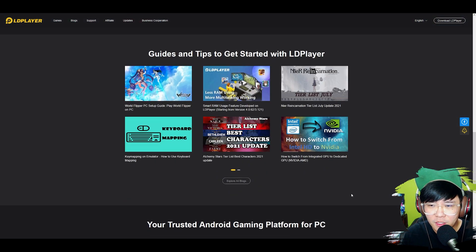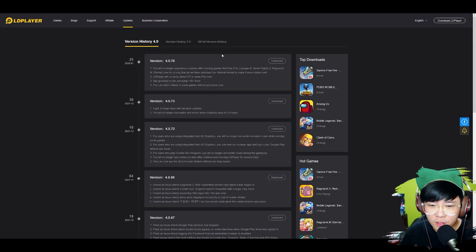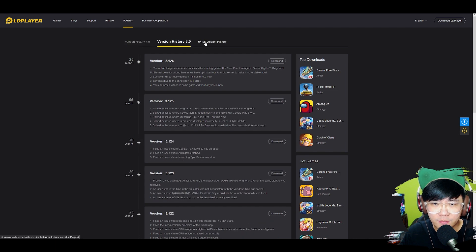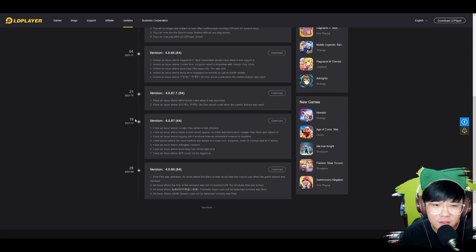You will come here — ldplayer.net — and then just click on Updates, or you can Google for LD Player version history. Version history — and then probably don't download the latest; download the 64-bit one. I'm using a 64-bit one. It feels like the graphics are quite intensive for this game, so it's probably using a 64-bit engine. This version is from the 19th of October 2021, with a fix for an issue where Google Play service has stopped.